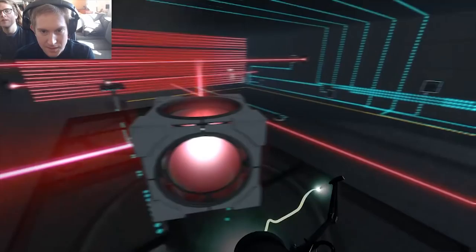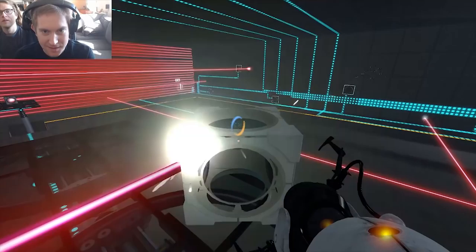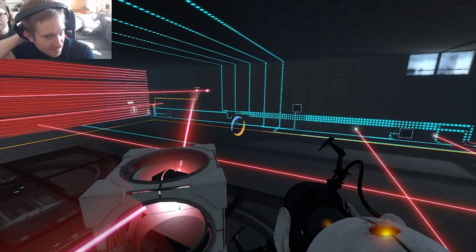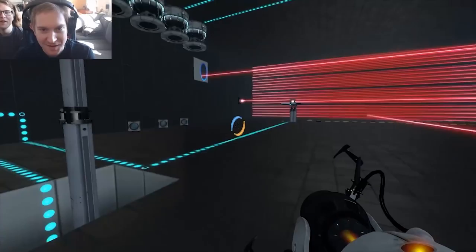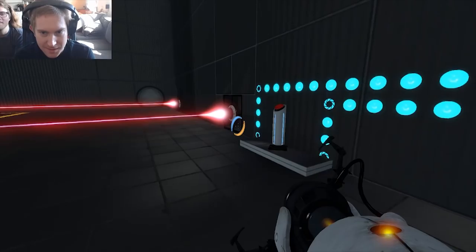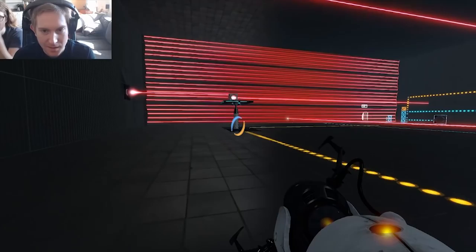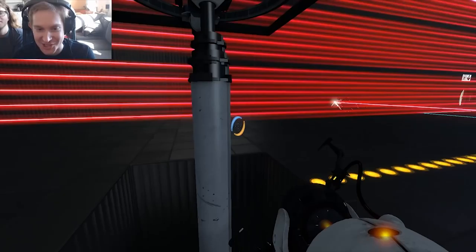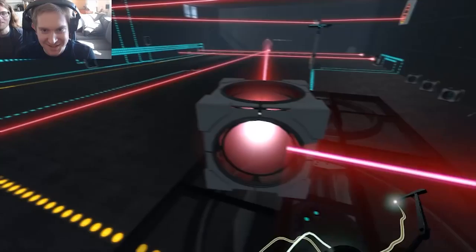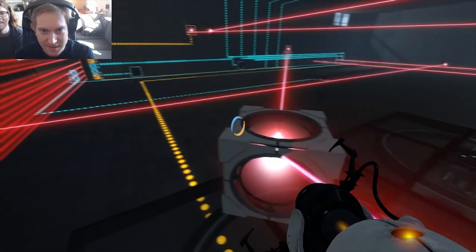Huber hunts for the laser receptacle and briefly gets confused — Ian points out his placement is too high. Once corrected, Huber locks in the first laser. 'Feeling good, feeling great — one down, five to go.' He continues aligning lasers, getting onto the right track and smelling the solution. 'Dealing with lasers is always a pain, but we're making progress.'